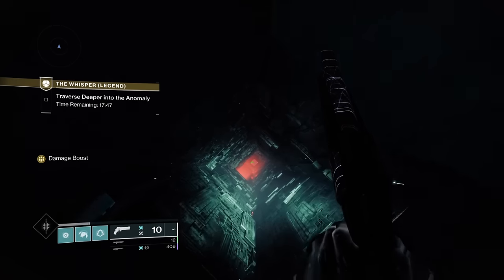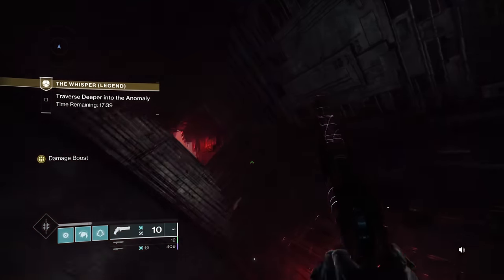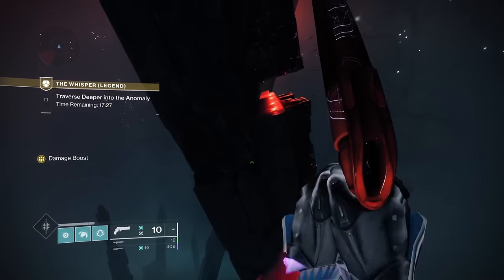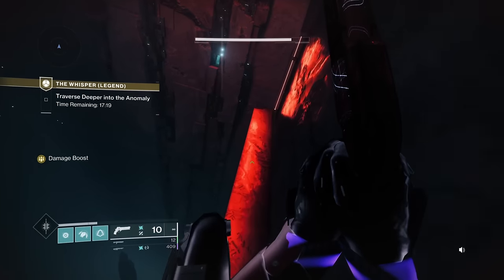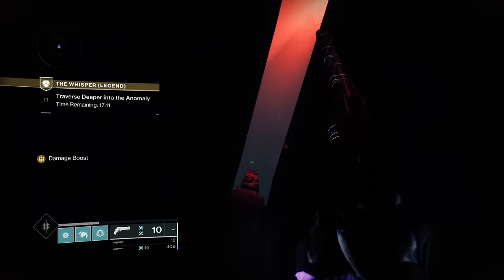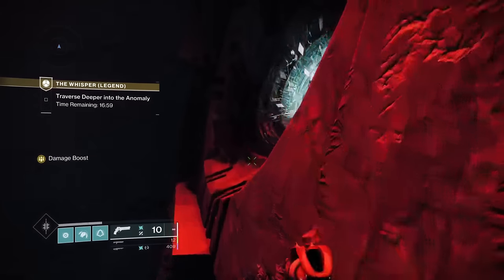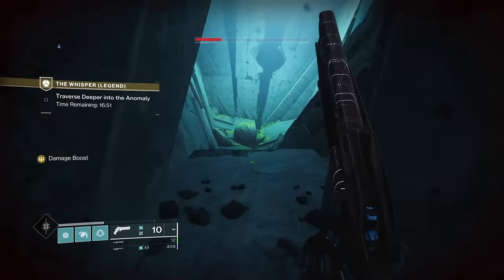It doesn't matter if you lose flawless if you're not bothered about the triumph — it's five points for the solo flawless triumph. With the hunter jump, space out those jumps. Notice how much damage that sniper does — that's because of solar threat. The best resistance is probably void threat because you can control the orbs the centurions fire. Arc threat is a bit of a nightmare for snipers. Void threat is probably the easiest variant of this mission.